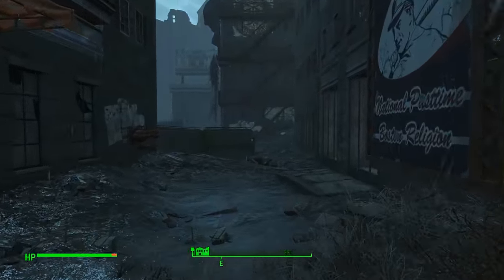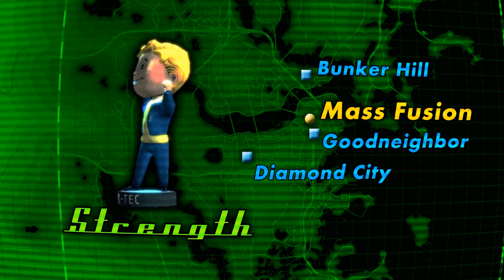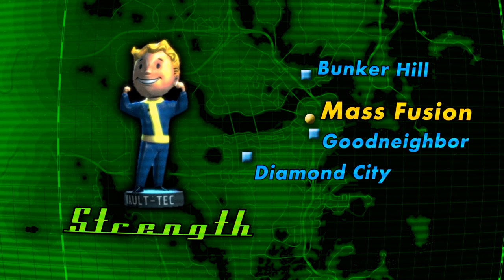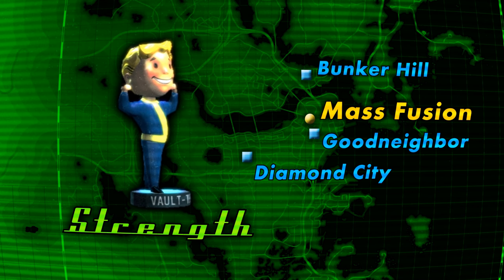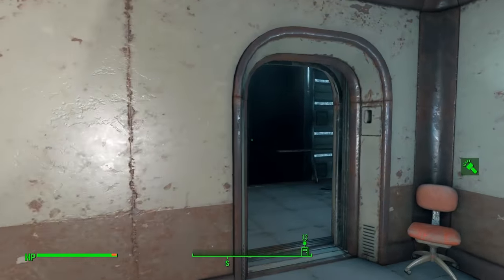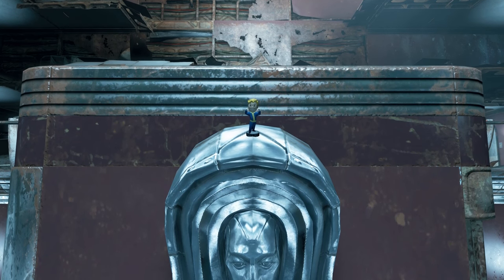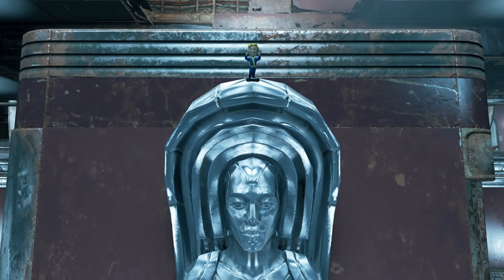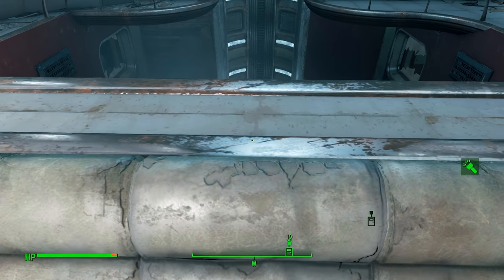To start things off we have the Strength bobblehead, located inside of the Mass Fusion building in downtown Boston. The Fusion building is a decent way northeast of Diamond City, directly south of Bunker Hill, and right around the corner from Goodneighbor. The exact location of this bobblehead is on the top floor inside of the building. Reaching this level can be a bit difficult, as Mass Fusion is home to a full conscript of Gunners, though they can be replaced by more friendly faces during the course of the main story. You can find the bobblehead sitting on top of a large statue embedded in the wall, on the same floor as the two sets of balcony doors leading back out to the Commonwealth.